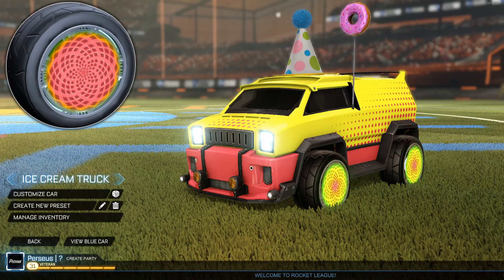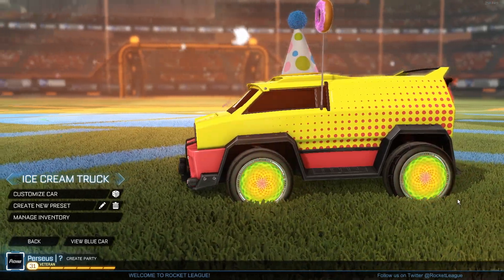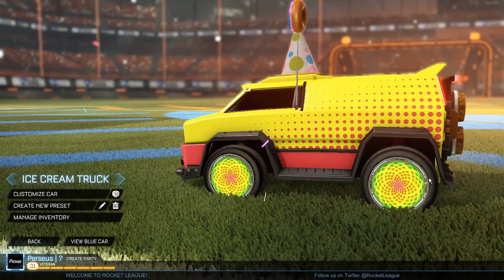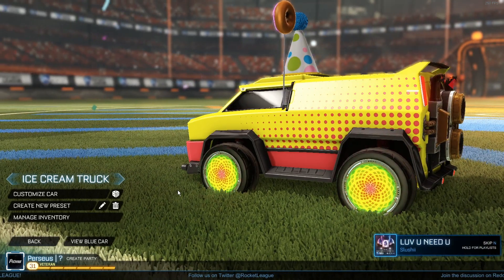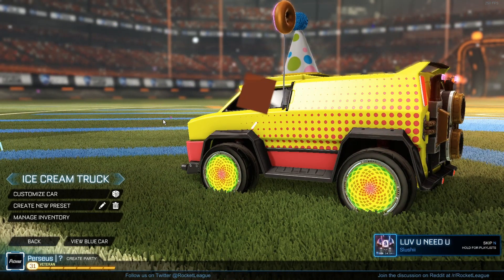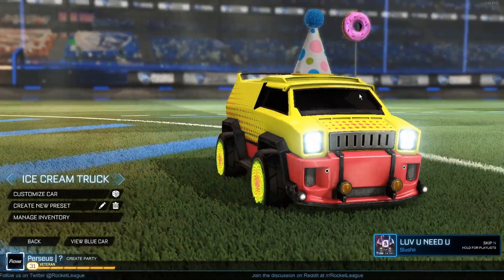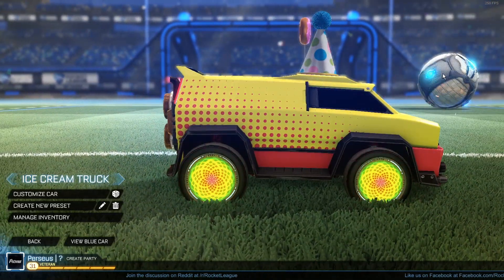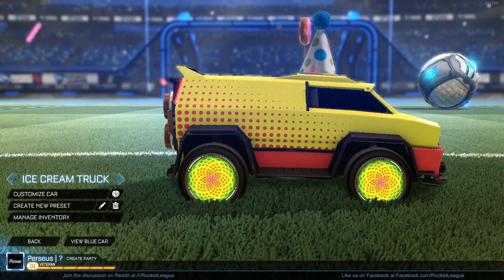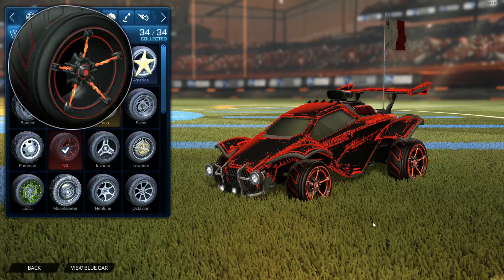Now we are in the top 3, starting with the Zomba. These wheels are very famous for their other colors like black and white, but for this video we are going for the standard Zombas. They look amazing, they are so bright, and they have a lot of colors so you can be creative matching your car to them. These will cost you just about 1 key and you will not regret them.